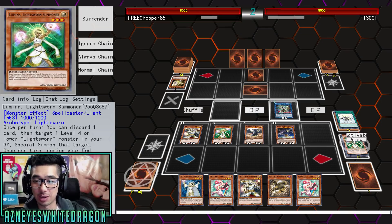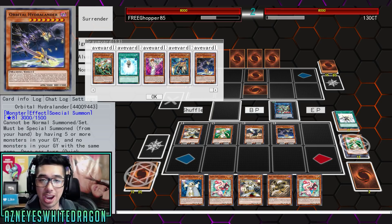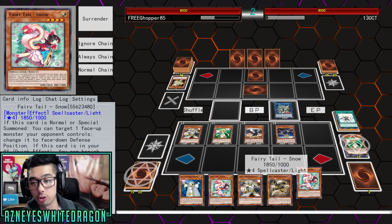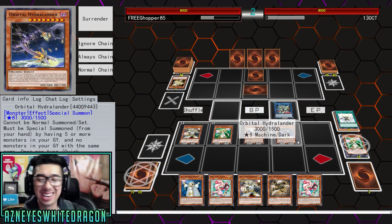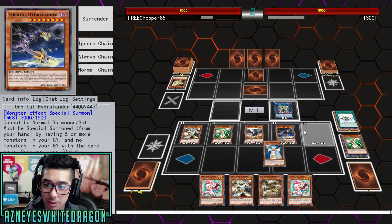The whole point is to show you guys how cool this deck is. We activate its effect, but we got too many monsters with the same name. In fact, we had two Hydra Landers here. So you guys can see how this deck kind of works — you're banishing cards so you have exactly no duplicate names. We still have our normal summon this turn — I just realized that after all that, we still had our normal summon.